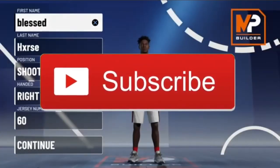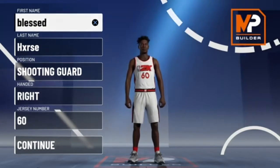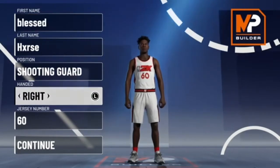What's good YouTube? It is your boy Blessed Horse back with another banger build for you guys to be rocking in 2K21. Today, I'm giving y'all my golden Bradley Beal scoring 3-level build. This build can dunk, it can dribble, it can playmake, it can shoot, and it's still got a little bit of defense — a little bit of Kawhi Leonard in it, a little bit of Patrick Beverley in it.